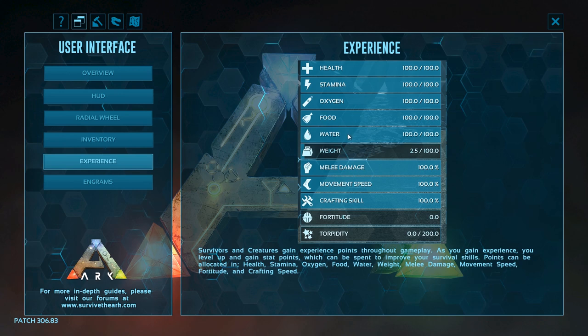So we've got health, stamina, oxygen, food, water, weight, melee damage, movement speed, crafting skill, fortitude, and torpidity. Survivors and creatures gain experience points through gameplay. As you gain experience you level up and gain stat points which can be spent to improve your survival skills. It's a familiar sort of system.